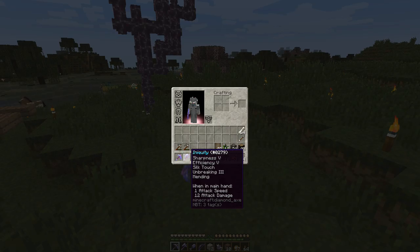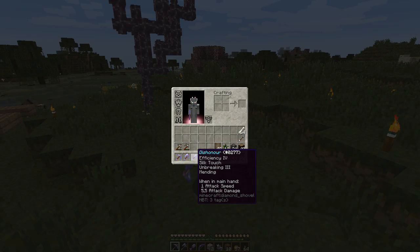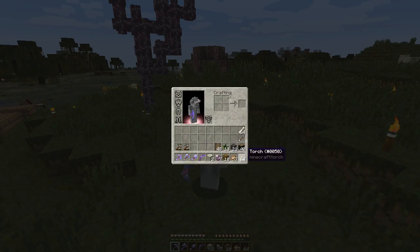The book had Sharpness and Efficiency, and Unbreaking and Mending on it, so all I had to do was up the Sharpness and Efficiency to level 5 - I think it had level 3 of both, or otherwise it was Sharpness 3 and Efficiency 4 - and the rest was already there, except for the Silk Touch, which I had a book that had that on, as well as Fortune, but the Silk Touch took priority so I just used that. And then I have Dishonor, which is an Efficiency 4 Silk Touch Shovel, and then of course Brine, but you've seen Brine before.